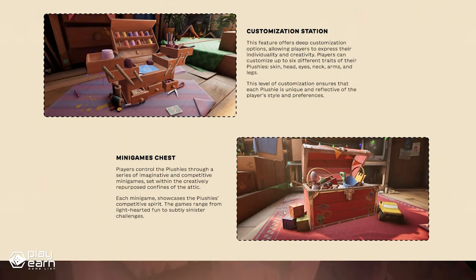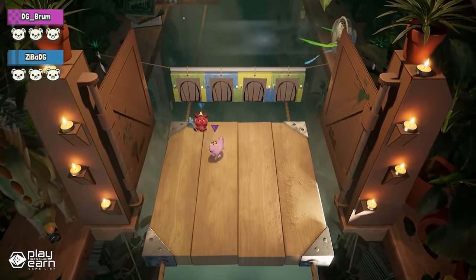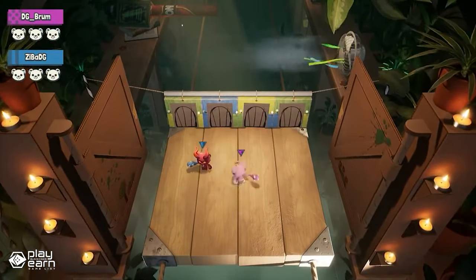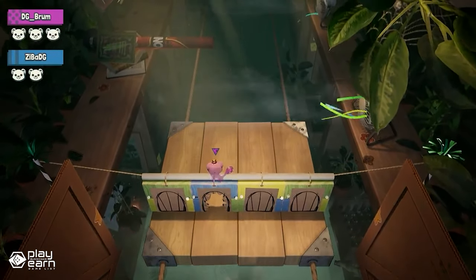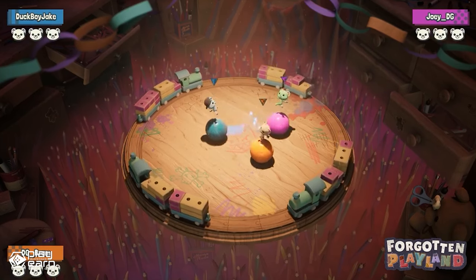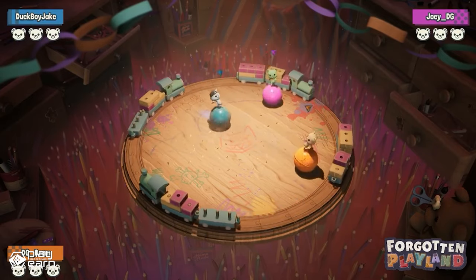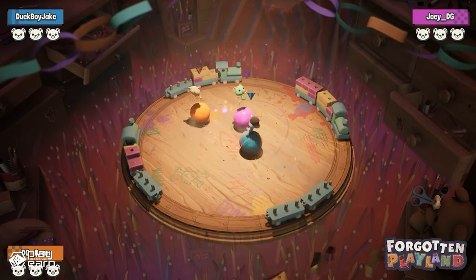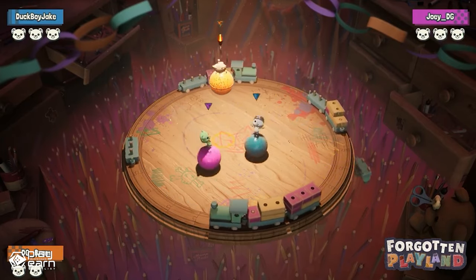The game has a station that features deep customization options, allowing players to express their individuality and creativity. Players can customize up to six different traits of their plushies — skin, head, eyes, neck, arms, and legs. There is also the minigames chest, where players control their plushies through a series of imaginative and competitive minigames set within the attic. Each minigame showcases the plushies' competitive spirit, ranging from lighthearted fun to subtly sinister challenges. Some of the games are Bumpaball and Jumbo Rumble.